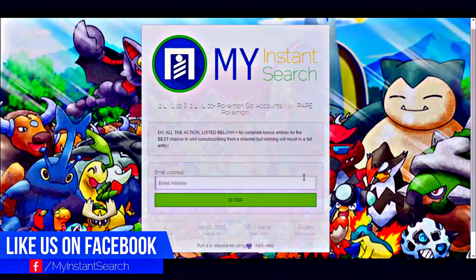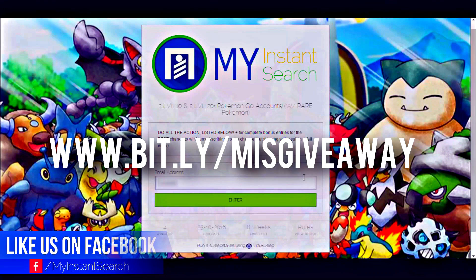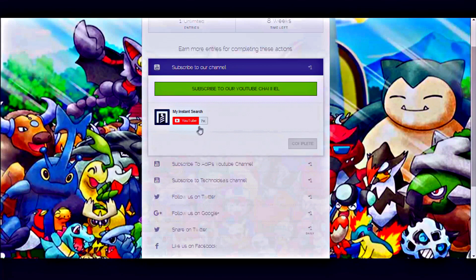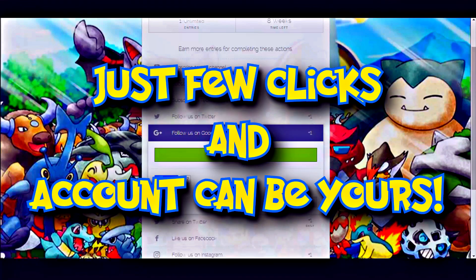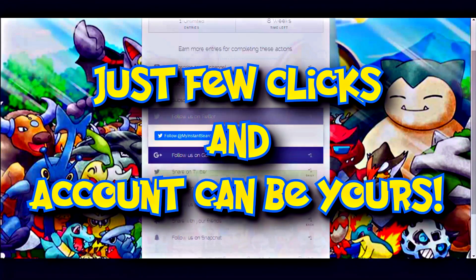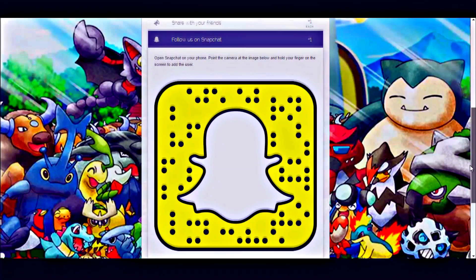To get yourself entered into it, all you have to do is go to the link in the description and follow the instructions on the screen. It's really simple — just a matter of a few clicks can get you a level 40 account. So with all that being said, let's get directly into it.